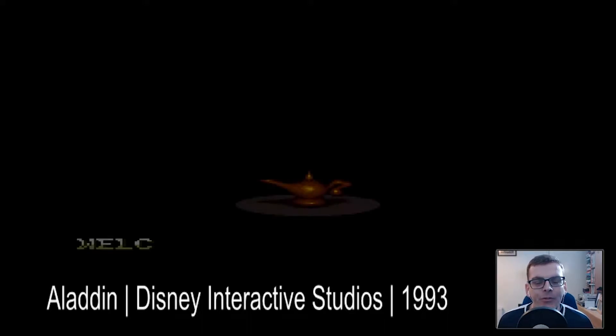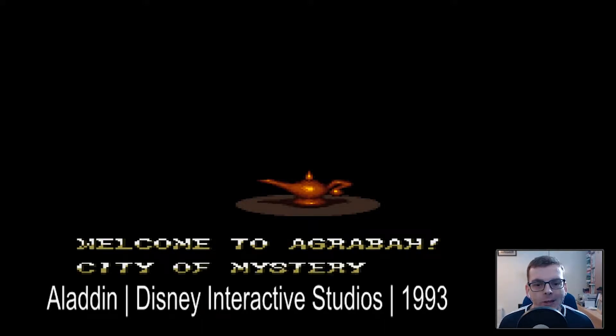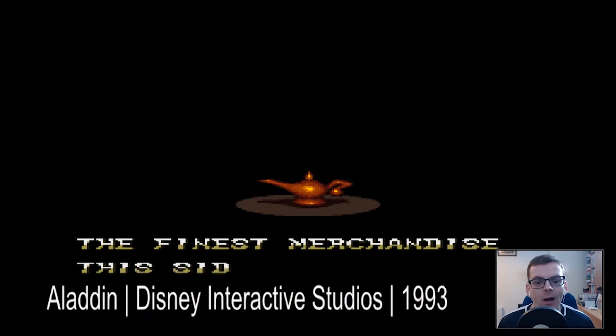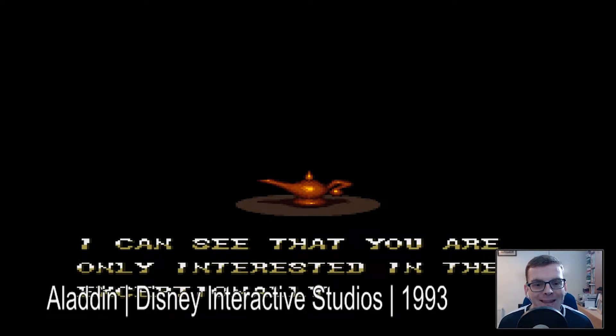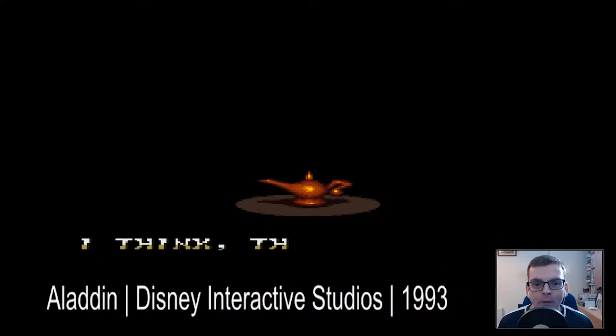Hello everyone, I'm FMZ and welcome to a brand new series on the channel. We are looking at the Retro Rewind series and today we're starting with Aladdin, a classic from the old consoles. We're playing the Super Nintendo version and we are on our way to the city of Agrabah, following the plot of the film of course.